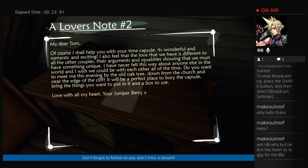My dear Tom, of course I should help you with your time capsule — it's wonderful and romantic and exciting. I also feel that the love that we have is different to all the other couples. Their arguments and squalls show that we must have something unique. I have never felt this way about anyone else in the world. Do you want to meet me this evening by the old oak tree down from the church and near the edge of the cliff? It will be a perfect place to bury the capsule. Bring the things you want to put in and a box to use. Love with all my heart, your Juniper.